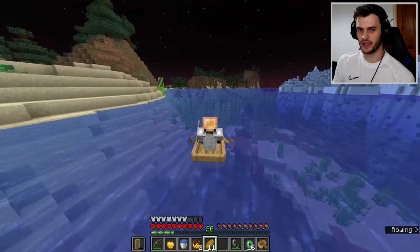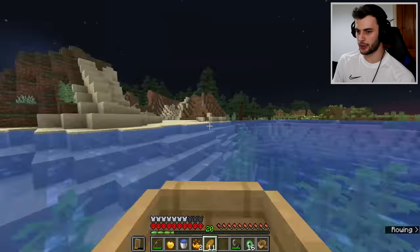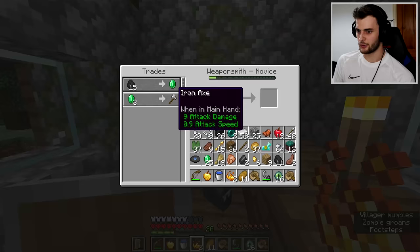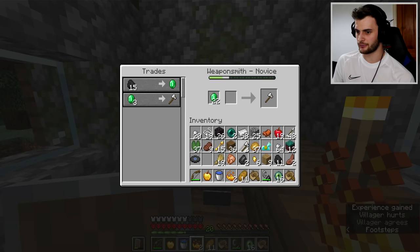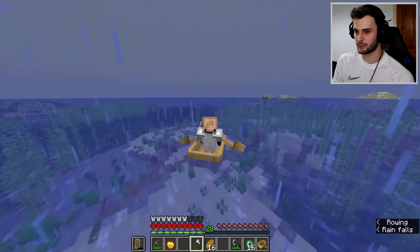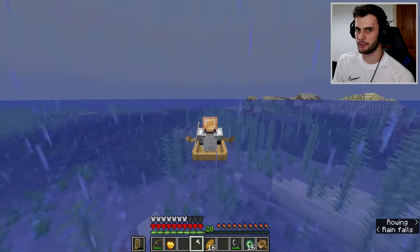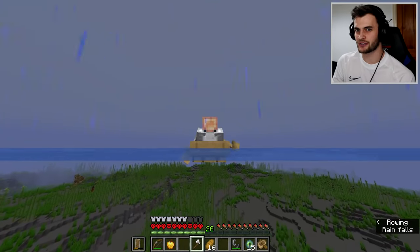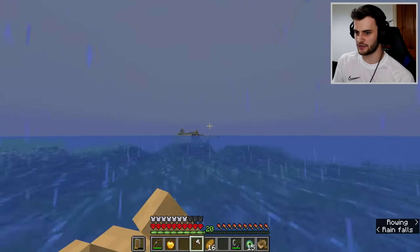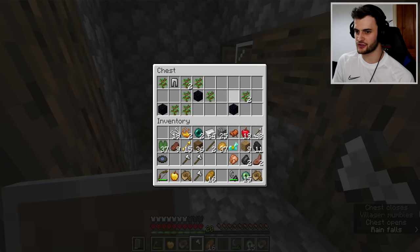If my memory serves me correctly I don't think I'm that far from the village that had all the crafting tables, so I think I'm gonna try and find it - yeah, it's just up here. Now I can make an iron axe. On my travels I do see a village over there and a blacksmith - we haven't really got anything useful in there, just obsidian and iron leggings. This is like villager island - it's just an island with a village on it.